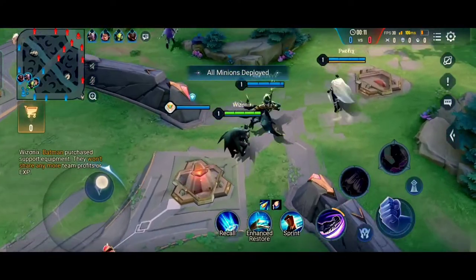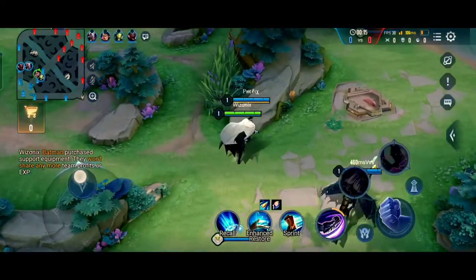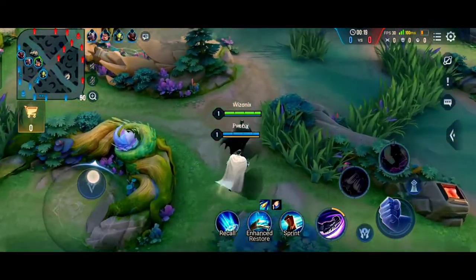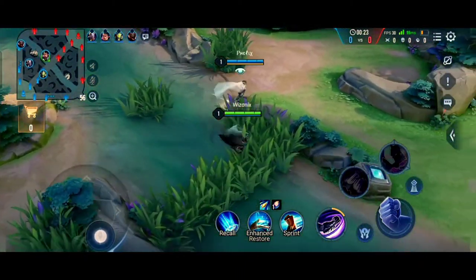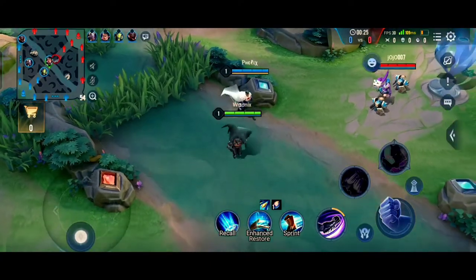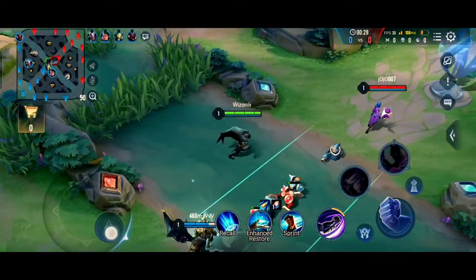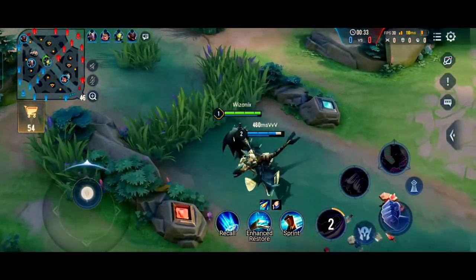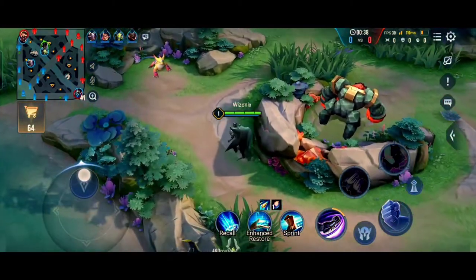As soon as we entered the match you can see that we purchased the support gem, and I pre-ordered Hermes — that is the shoe. With any support, this is what you should do: don't directly buy the support item as it will slow down your rotation speed. First buy the gem so you don't share gold from teammates, then buy the shoe so you can rotate to different lanes early, and after that you can buy the full support item.